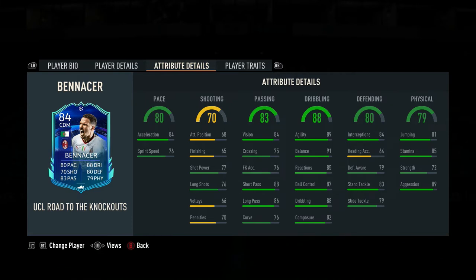With his high agility and relatively low strength, his default accelerate type is explosive. You could give him an anchor to make him more of a balanced center mid. If you wanted to use him as a lone CDM, that would change his accelerate type to controlled. But I would highly suggest playing to his best strengths.